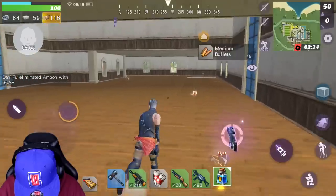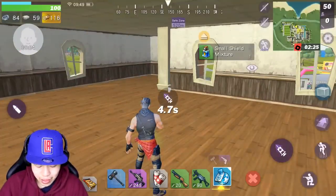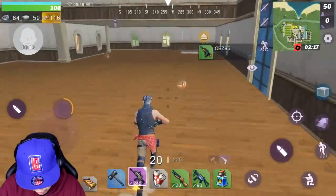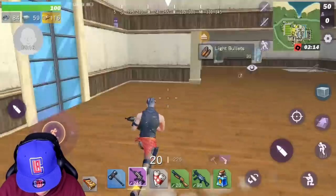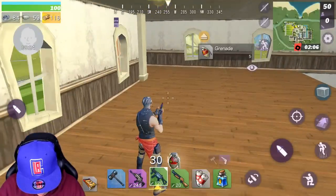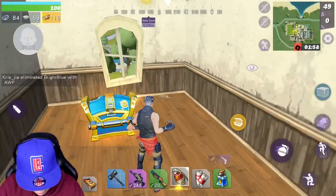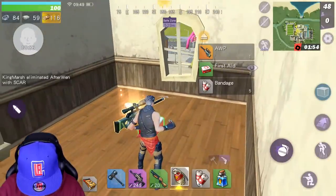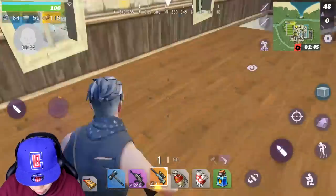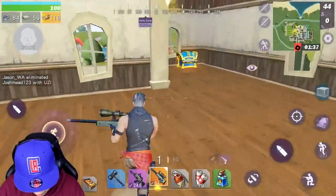Oh, we got an XM with a nice scope. And we got another small mixture — I'll pick that up. I think this will give me the 50 I'm missing to get to 100 shield. Yes, 100 shield! We got some heavy bullets, a handgun, a grenade. We got another chest, and it shows you the location as well. Opening chest — and we got a sniper. We do have a golden sniper.